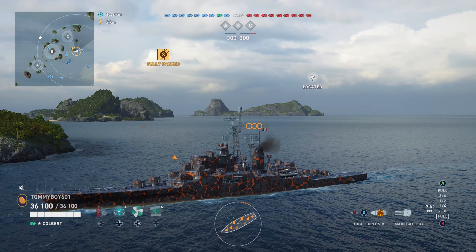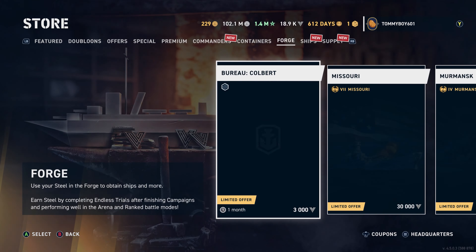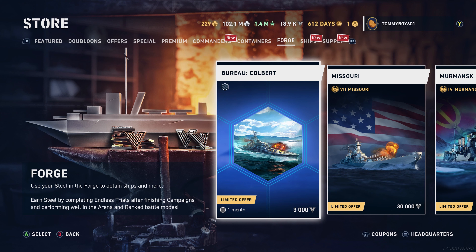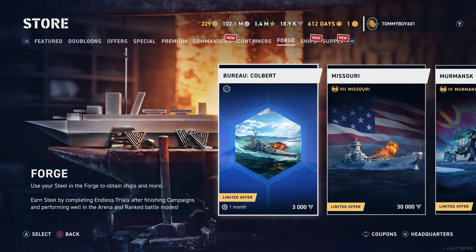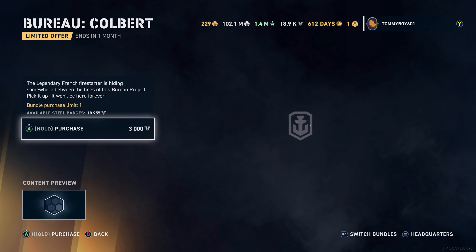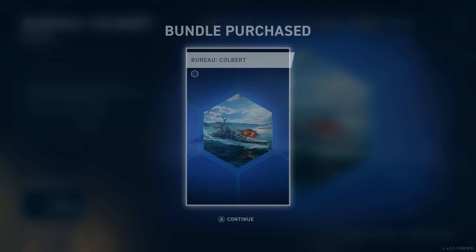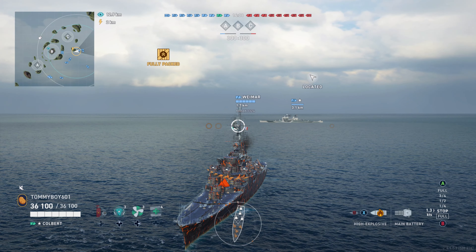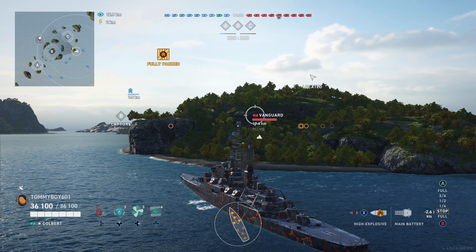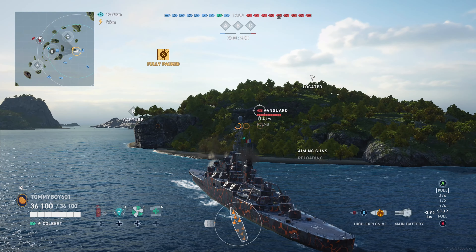Colbert is a bit of a unique legendary ship in the way that you have to go about getting it. It is currently only available for the current update, the three-year anniversary update. It is in the shop for steel — it is a bureau project that must be started with steel. If you purchase it, it will be in your bureau like any other bureau project. But for this one, it's going to cost 3,000 steel. Only available this update, 3,000 steel — that's how you take hold of it.